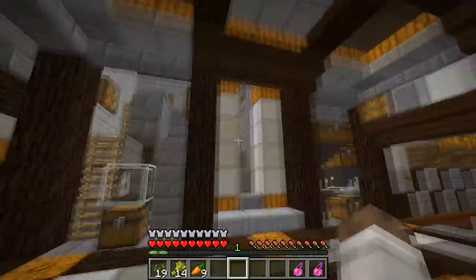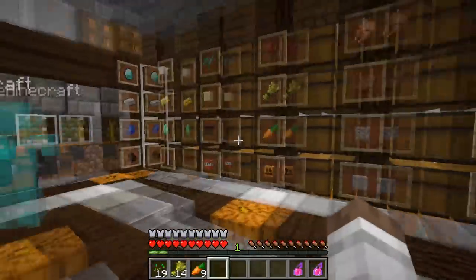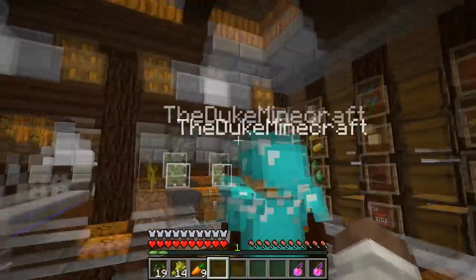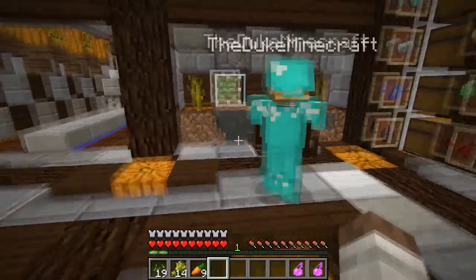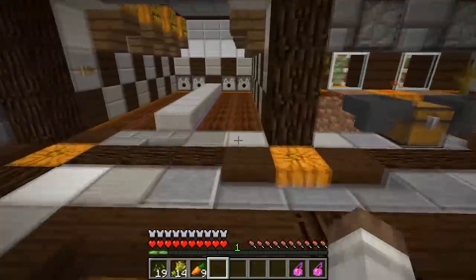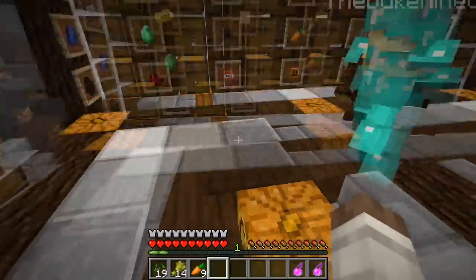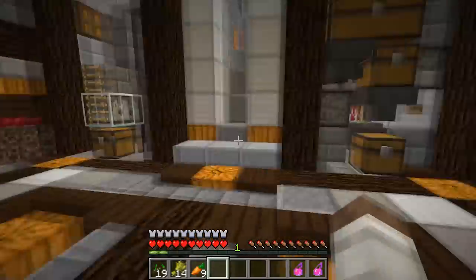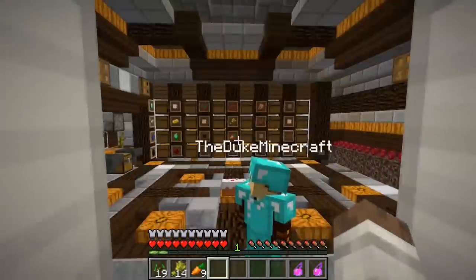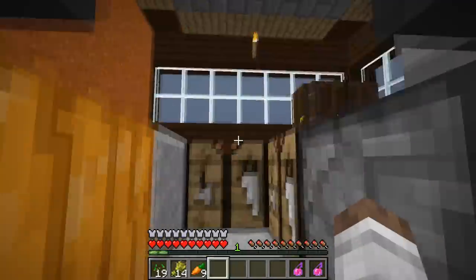And then just some storage over here because all these farms produce a ton of items and we need a lot of storage for all our great resources. Very intensive farms with big output — this pumpkin farm just produces so much. But yeah, I think we should go back up top.